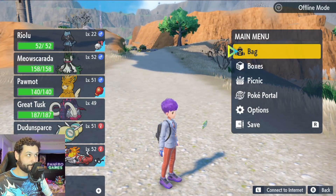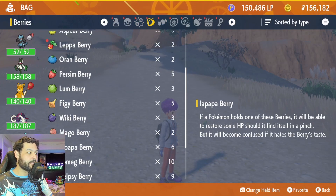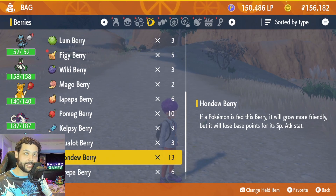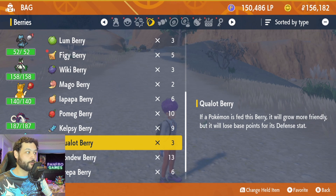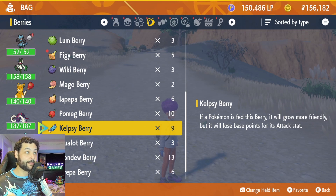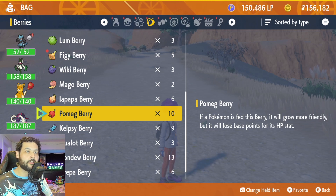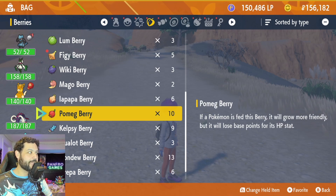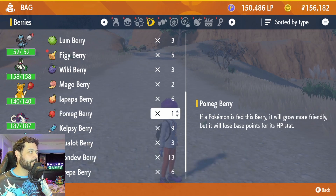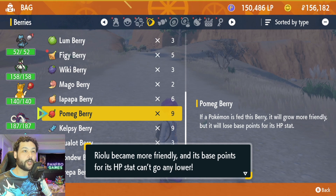There is another method — if you've been collecting items in the game, go to your berries pocket. The berries pocket includes berries that increase the happiness level of your Pokemon but will lower their base stats. This is actually a great and very fast way of increasing happiness because you can just fill them up with a lot of berries. With this Riolu we just caught, we don't really care about its stats at the moment. We use this item, give it to Riolu — it said its base points can't go any lower, but it became more happy and gave us plus 10 happiness.